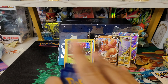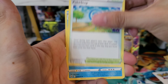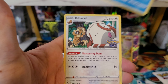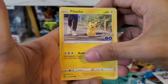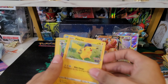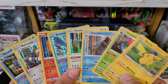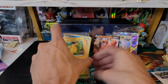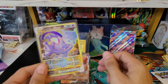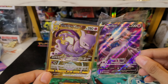Still didn't get any radiant cards in this box — the only one we have so far is Charizard. Last pack: psychic energy, Zatu, Pokestop, Slowbro, Larvitar, Ambipom, Slowpoke, Bidoof, Pikachu, Chansey reverse — and a Pikachu holo! I will take that — pretty cool holo. All the holos we got in this box, looks like we didn't get too many duplicates. Only two V cards — one V and one gold V-Star — I will take it.